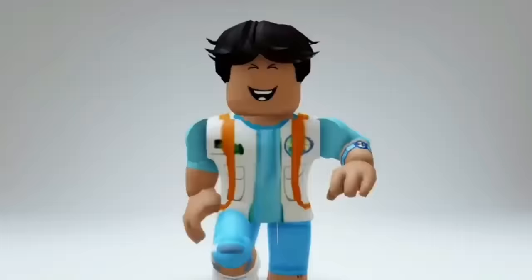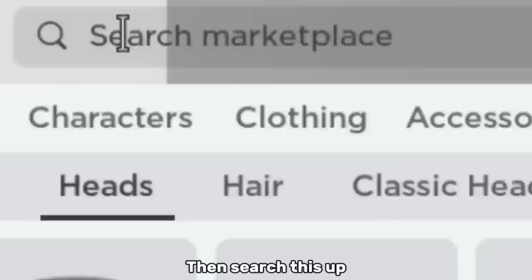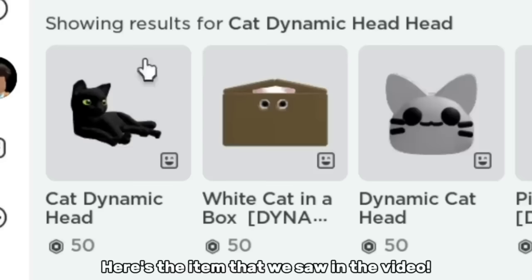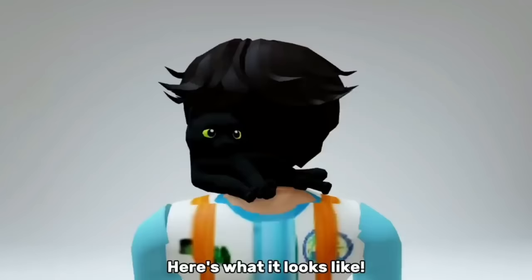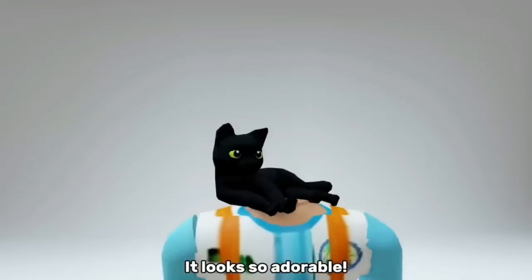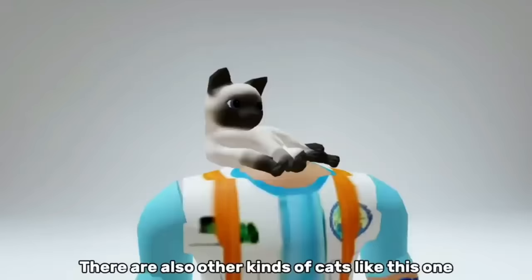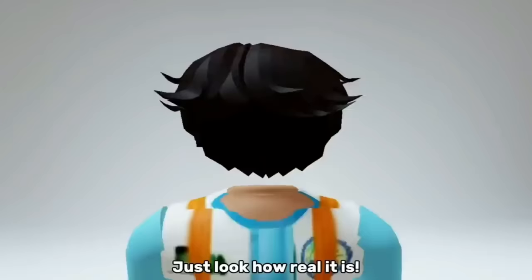Let's go try that. First, go to dynamic heads on the Marketplace, then search this up. Here's the item we saw in the video — it only costs 50 Robux. Here's what it looks like. Let's try to remove my hair — it looks so adorable, and yes it does look like I have a headless. There are also other kinds of cats like this one. If you want a fake headless without the cat, get this item — just look how real it is.